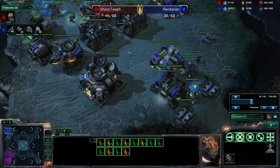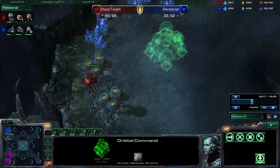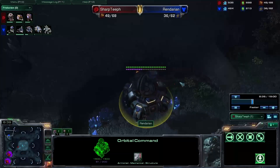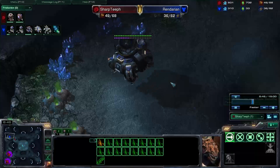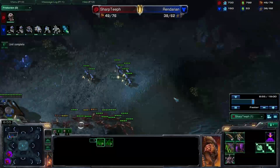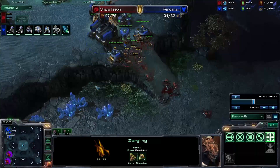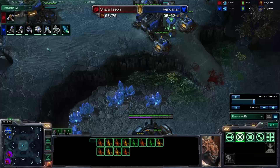Looking at his base, he has two Barracks in production, a Starport, and he's now bringing his expansion Command Center down. With my Overlord here I have a great view of when he puts it down. I already have Zerglings on their way to try and do some damage to the Command Center and delay it as much as possible. I end up taking out this batch of Marines very easily.